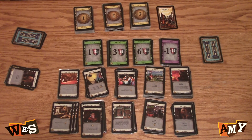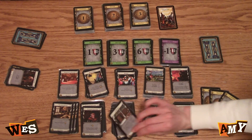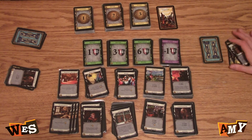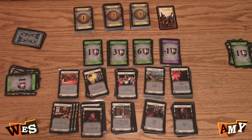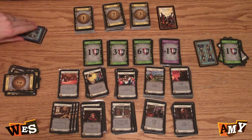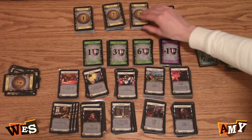I have five, I'm going to buy a library. My three copper — I'm going to buy a silver. With my six silver, I'm going to buy a gold.